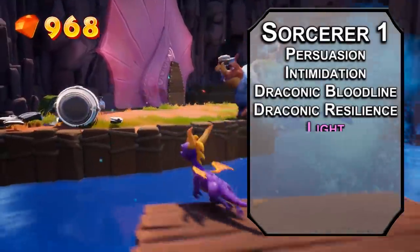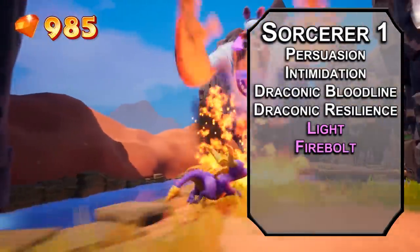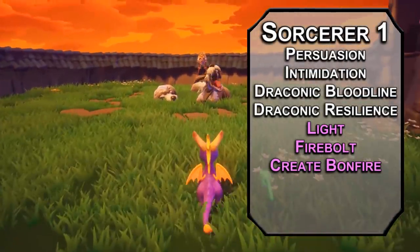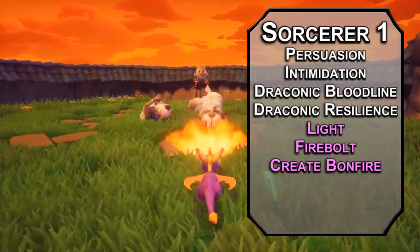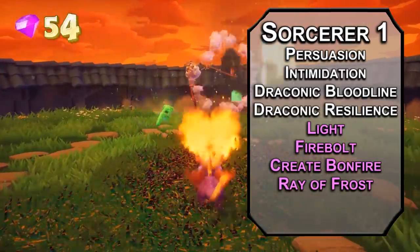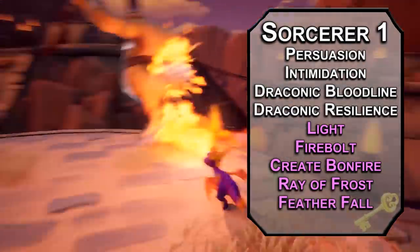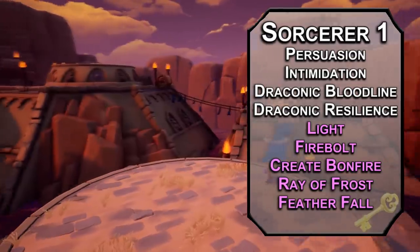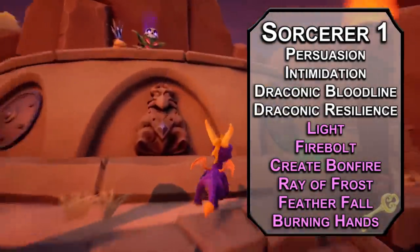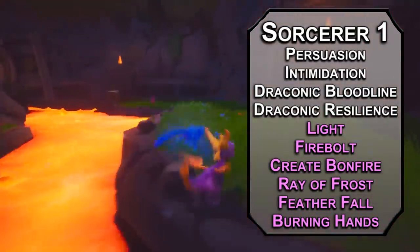You also get spells and cantrips. Light creates light for your dumb dragon eyes — it could be a Firefly if you want. Firebolt is a ranged spell attack that deals 1d10 fire damage if you want to be direct. Create Bonfire creates a 5-foot cube of fire that deals 1d8 fire damage to creatures inside that fail a dexterity saving throw of 8 plus your charisma modifier and proficiency bonus — a breath attack that won't run out. Ray of Frost is a ranged spell attack dealing 1d8 cold damage and slowing creatures by 10 feet for a little frost breath. You can't fly right away, but Feather Fall lets you protect up to 5 falling creatures from taking falling damage as a reaction. Burning Hands is a bigger breath option with a 15-foot cone dealing 3d6 fire damage to those that fail the dexterity saving throw, half as much to those that succeed.